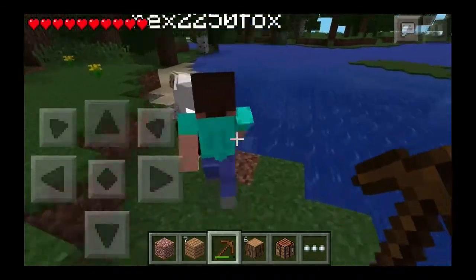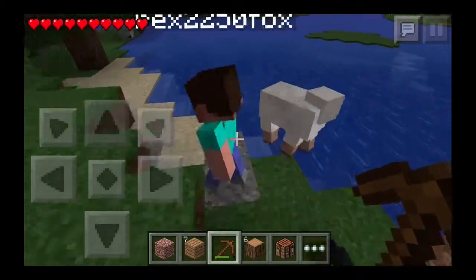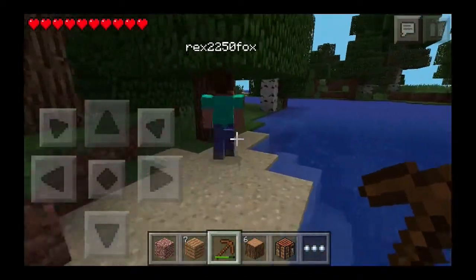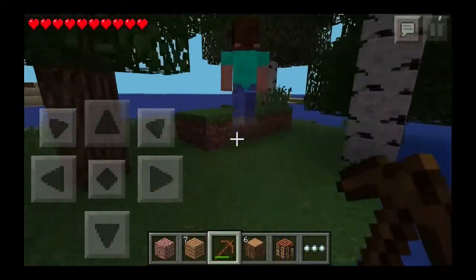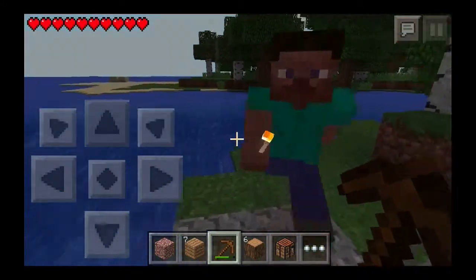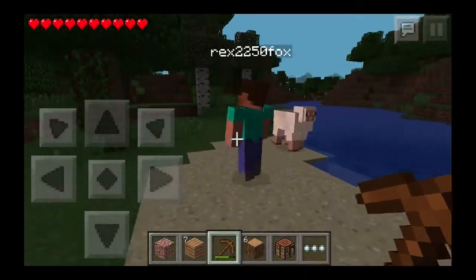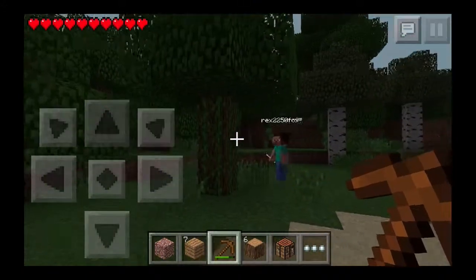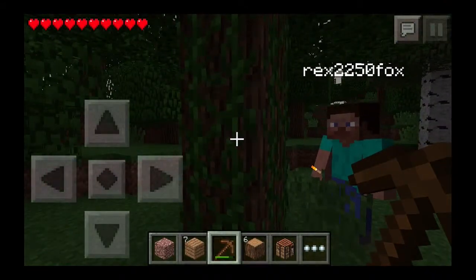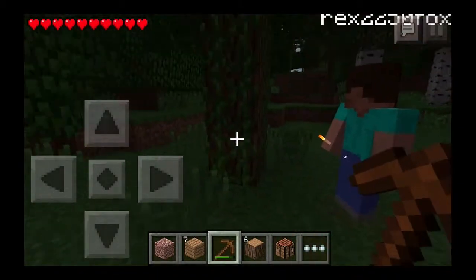Oh, it's a baby sheep! In PC, you can only find vines in swamp biomes or jungle biomes. But we're in a regular forest biome right now. Interesting. And vines you can climb up, right? Yes.